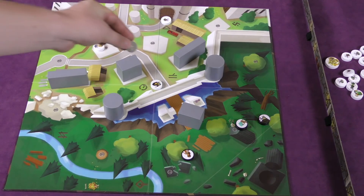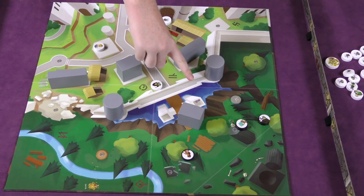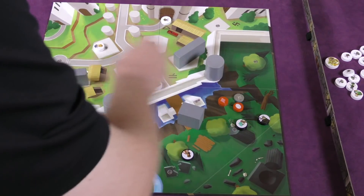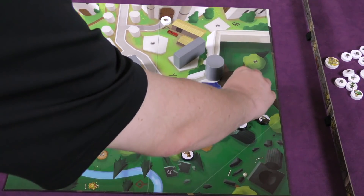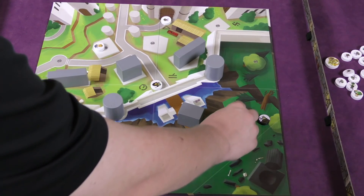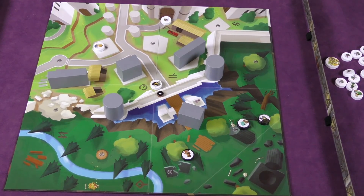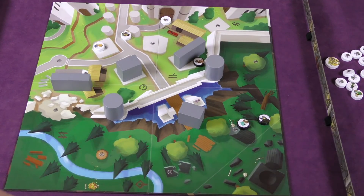For a ranged attack — say she's going to shoot with a longbow — you put the token next to her and shoot that disc at an enemy trying to hit them. There are all sorts of discs, each doing different things: webs, freezing, fire — each person has different ones with different abilities when they hit. There are also different sizes; this little dagger does different damage than shooting with a longbow.